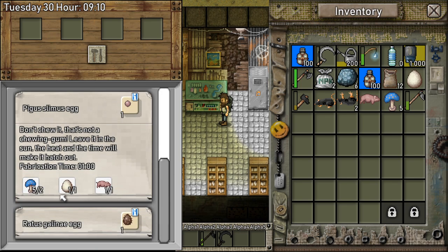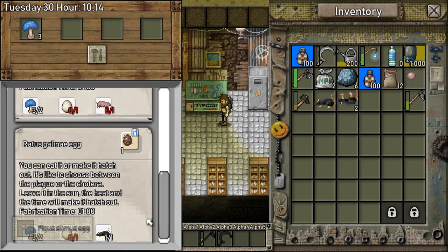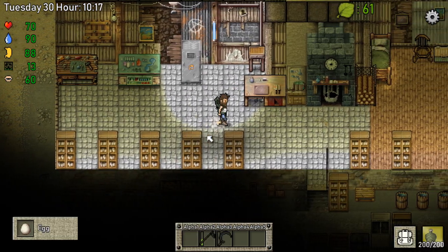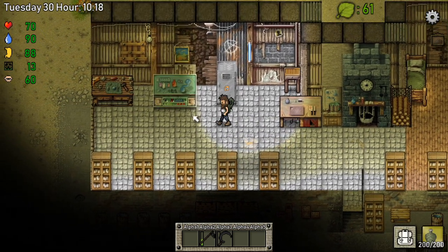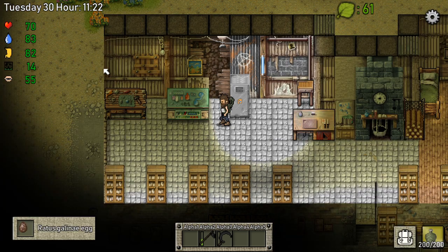Pig-a-slime is back — let's make that. Perfect. Maybe we also want to make a second one for the other little guy over there. We got everything we need. Let's also make one like this — we're just producing mutant animals right now like crazy.